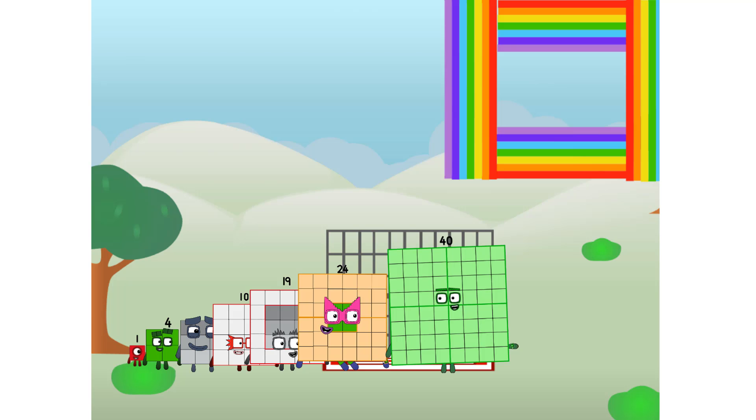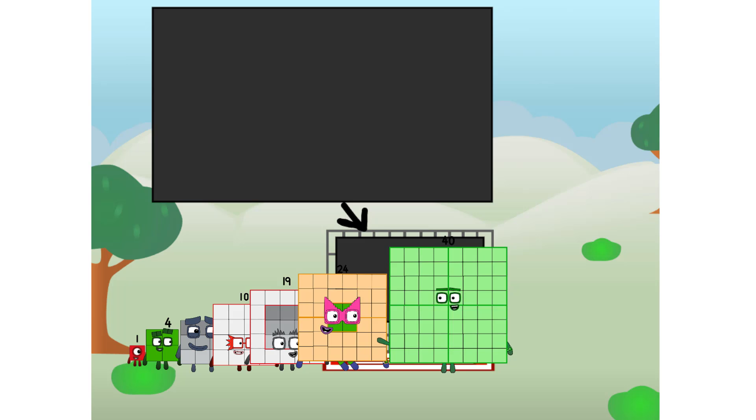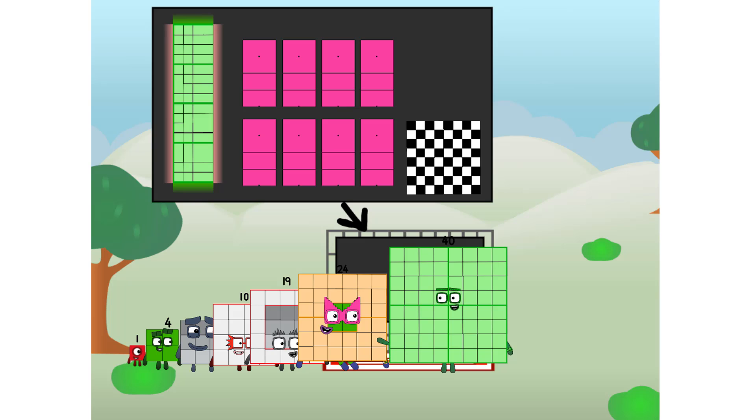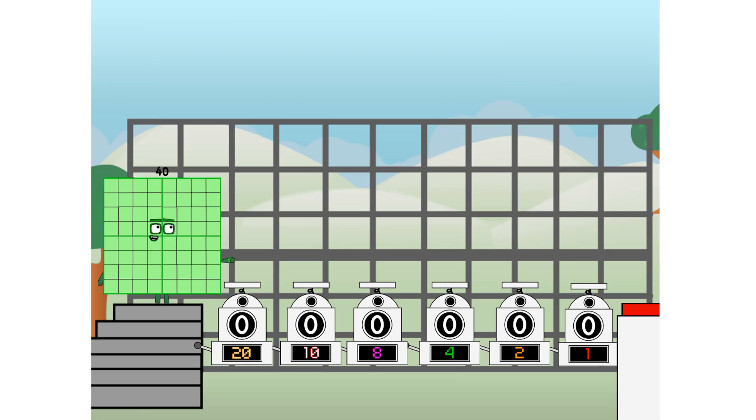Ah, there you are. This way, I've got so much to show you. I am 40, and I can be a strong square, a chess board, a super rectangle, eight octoblocks, or even a super cube. But today, I want to show you a little trick I call binary boosters.